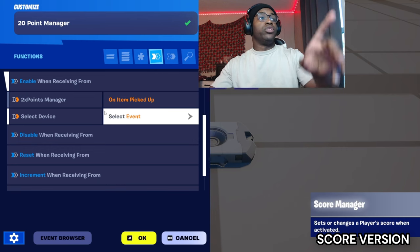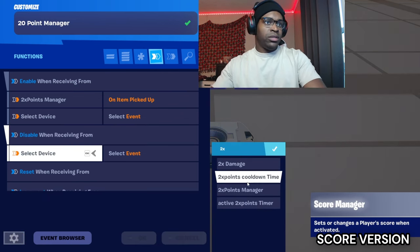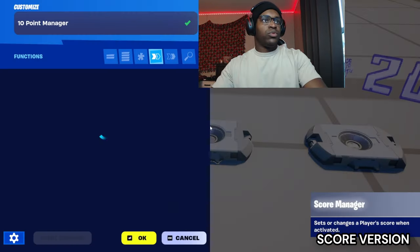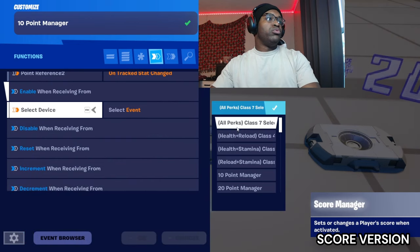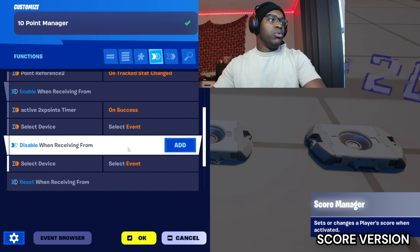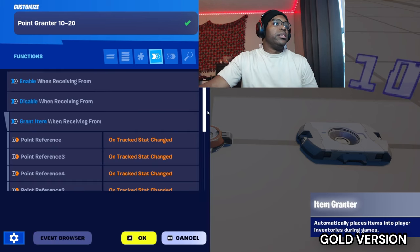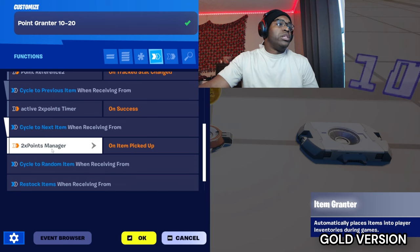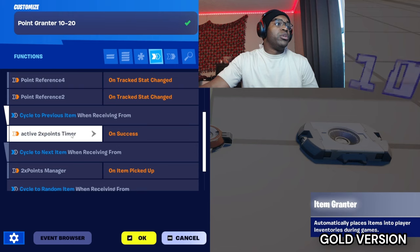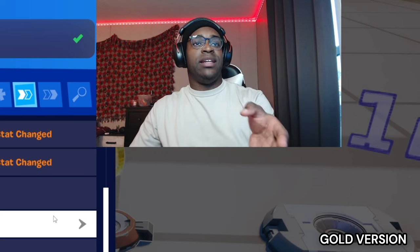For all of the double points devices, on pickup you enable the doubled versions and disable the active timer on success. On the originals, keep them enabled by default. Enable the originals on double points active timer on success and disable them on double points manager on pickup. Also in the item grantors, instead of disable and enable, you'll cycle to next on double points manager on item pickup, and cycle to previous when receiving from the active double points timer on success.